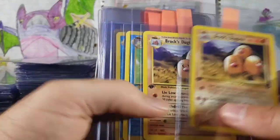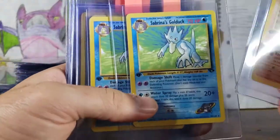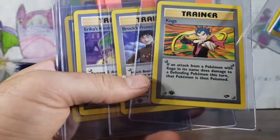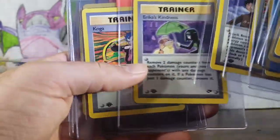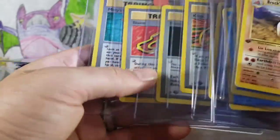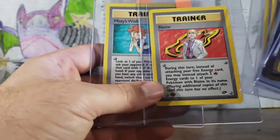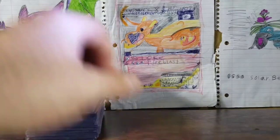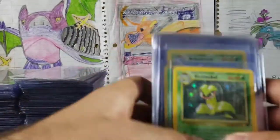Brock's Dugtrio, some Gym Challenge. Sabrina's Golduck Gym Challenge. Koga. Trainer card. Brock's Protection. Erika's Kindness. Koga. Some Blaine — he's awesome. I always liked his mustache. Misty's Wish, First Edition. Bunch of First Edition Rares.